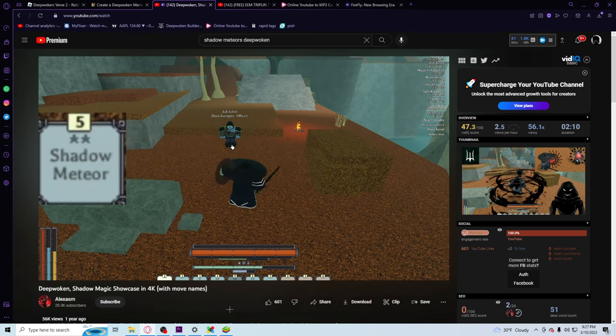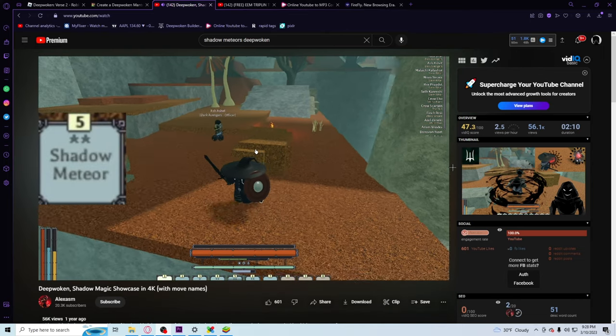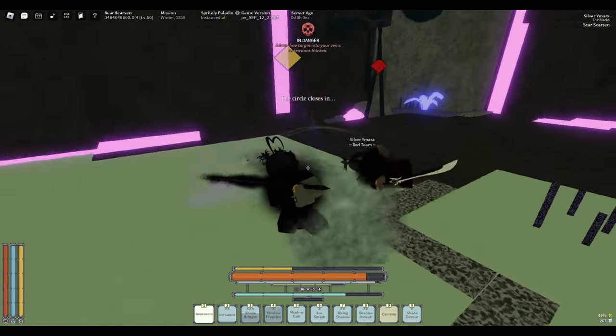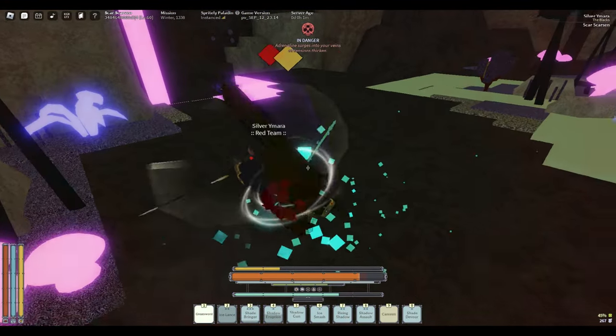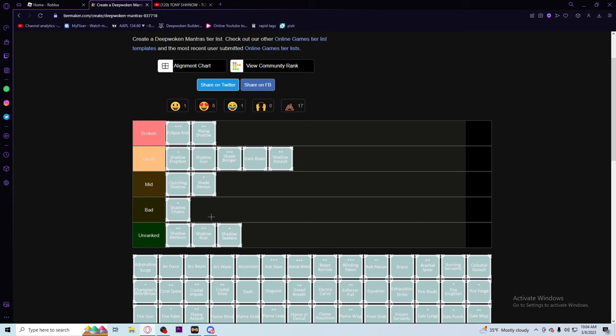Shadow Meteors is really good for ganks. For ones it's kind of iffy because people can tell when you're gonna use it - it has a super obvious cast time. But I don't think it's bad or mid. For ganks it's really good because you can just get free damage off. I'm gonna put it in low good, but if I could it would sit between mid and good.